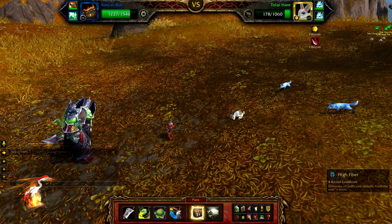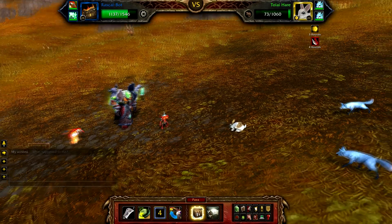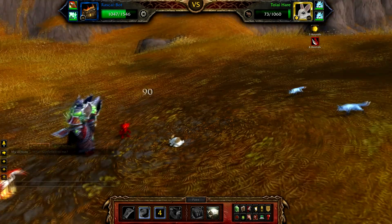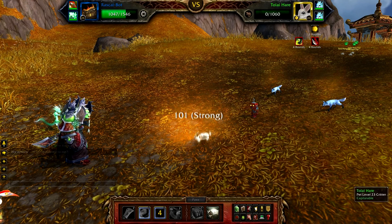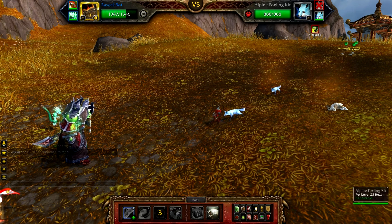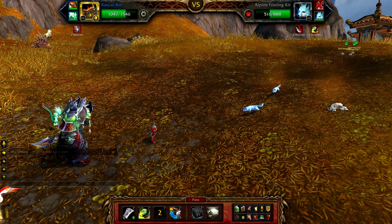Let's take a look at this just to see what it looks like. So that helps your team out. And he's taking strong damage from the bleed. Stench reduces the enemy team's hit chance — let's see what this looks like. We are definitely strong against this guy. And as you can see, the bleed it applies lasts five rounds.